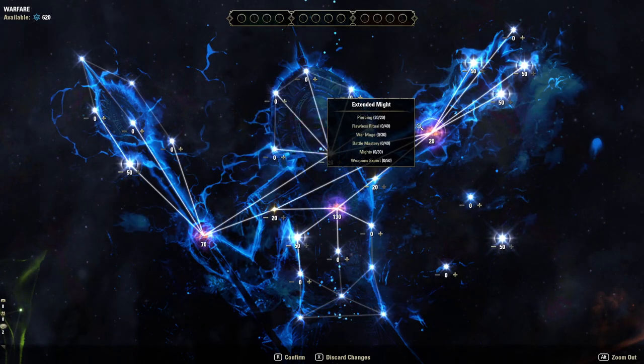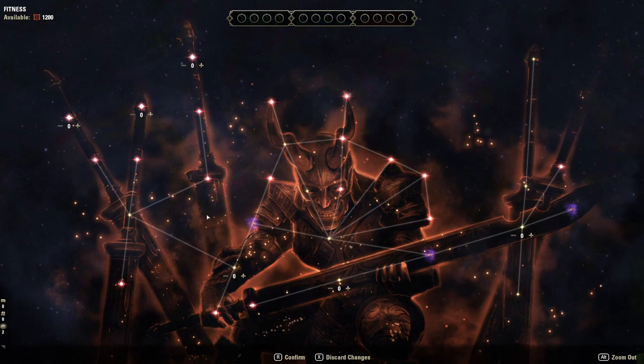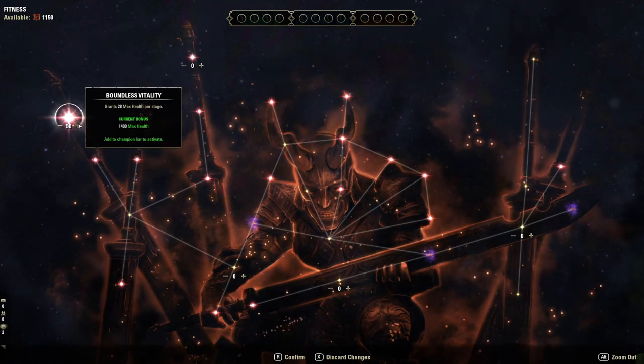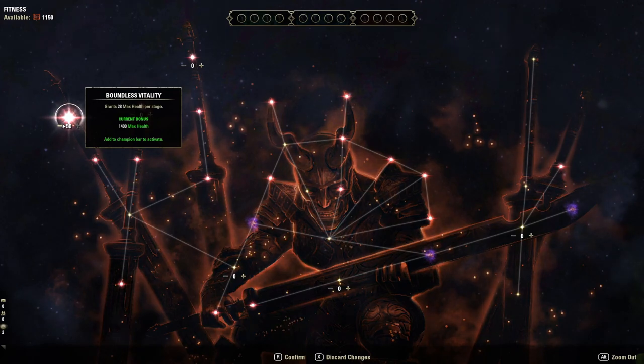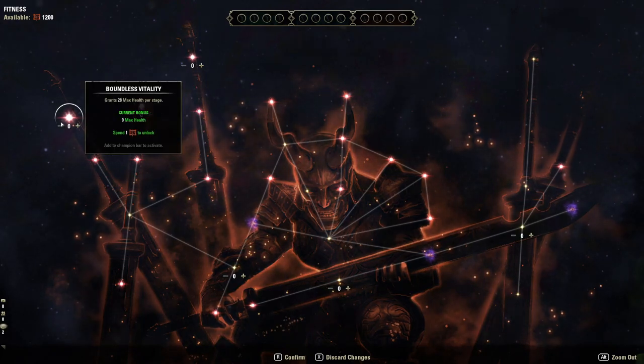Now let's go into the red tree. The red tree is a little different from the blue tree — it has aspects of healing, some damage mitigation, some stats, and some recovery. It's all over the place. The best place to start is the top left. I've been using Balanced Vitality for the longest time, which simply gives you max health, but recently I've been dropping it and investing more attribute points into health to get to around 28k instead.